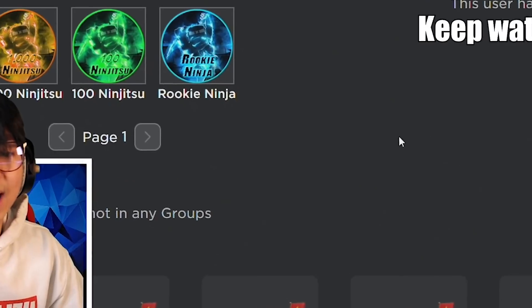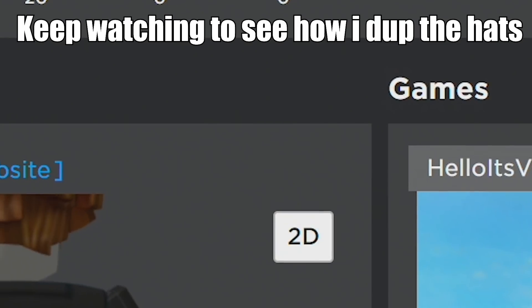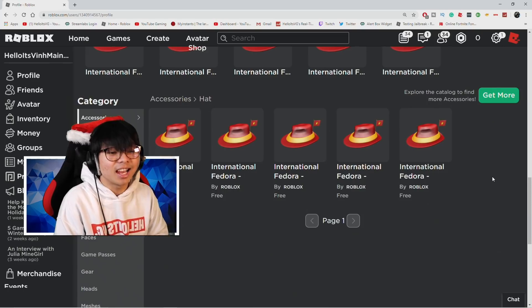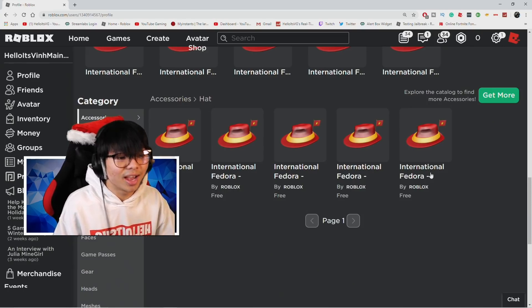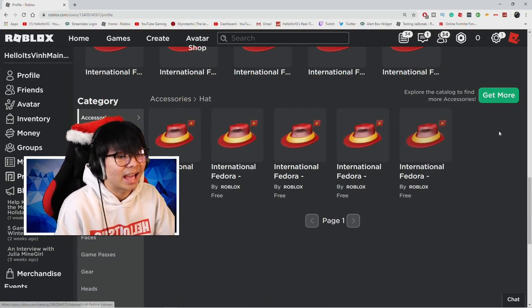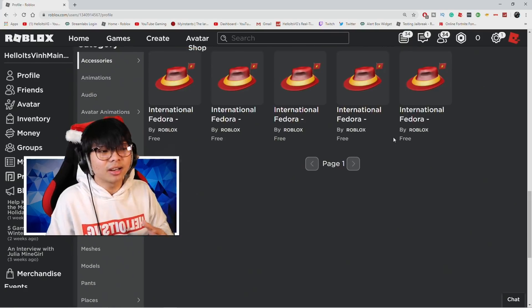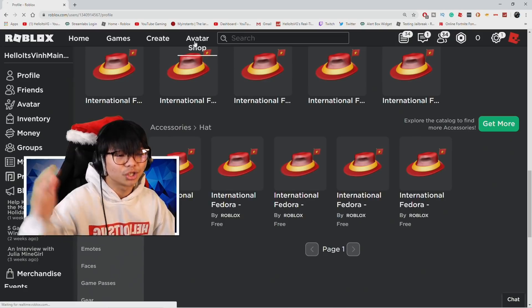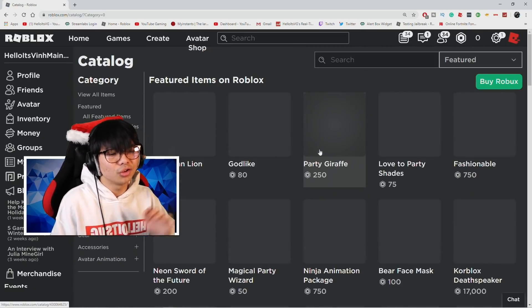Yes, this is all true — you guys can search my name up. My name is Hello as VG Man account, you guys can search my name and find this. This is all real. With that being said, I'm going to show you guys how to get a bunch of duplicate hats. Later on after this video I'll go ahead and get a bunch of hats.